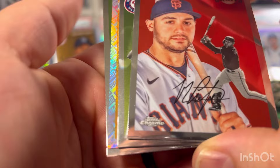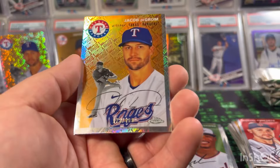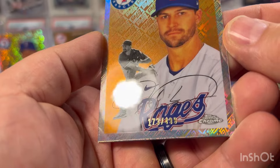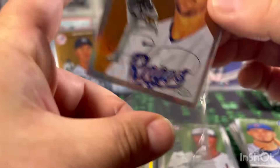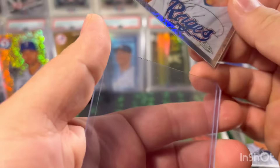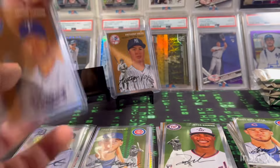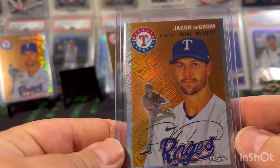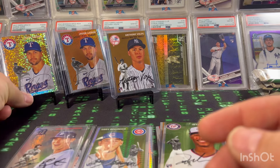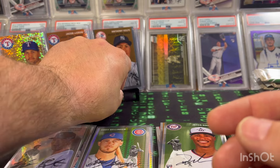Pack two: we have a Topps logo refractor — that's nice — Conforto, Jeter Downs, and another deGrom! 173 out of 499, and a Cody Bellinger. Crazy odds to pull deGrom parallels in two different blasters. So we've got the deGrom mini diamond from blaster one and now a deGrom logo refractor. Still have the Volpe base too.